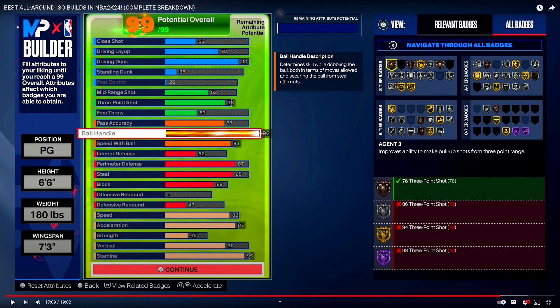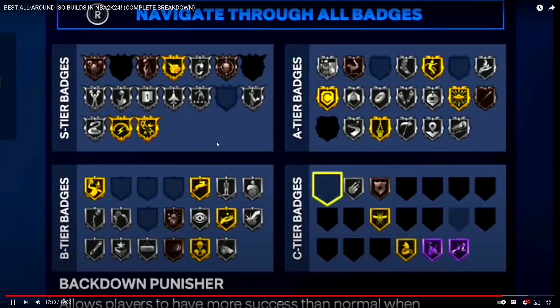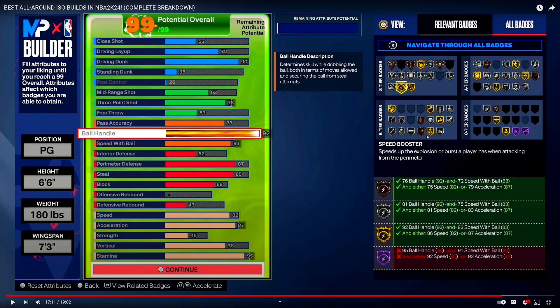Let's look at what Double H has badge-wise. You get gold Handles for Days, gold Hyperdrive, gold Challenger, gold Ankle Breaker, gold Off-Ball Pass. Looking further, you get silver Open Looks and silver Clamps — that's good. Checking the 94 Feet badge, with a 92 ball handle you also get gold Speed Booster, and with that ball handle you also get gold Unpluckable.